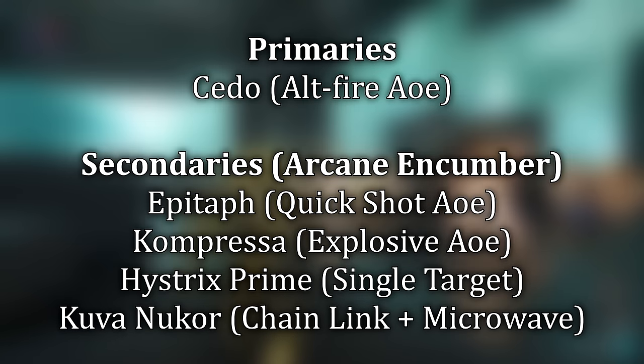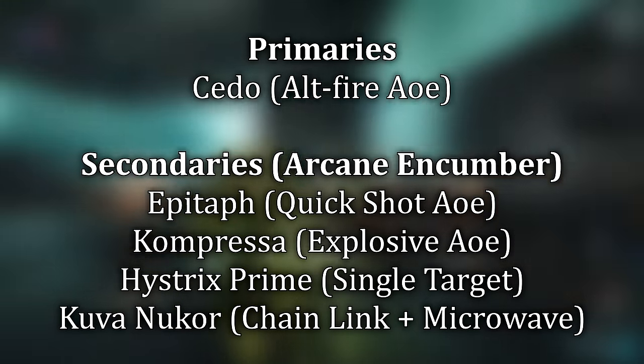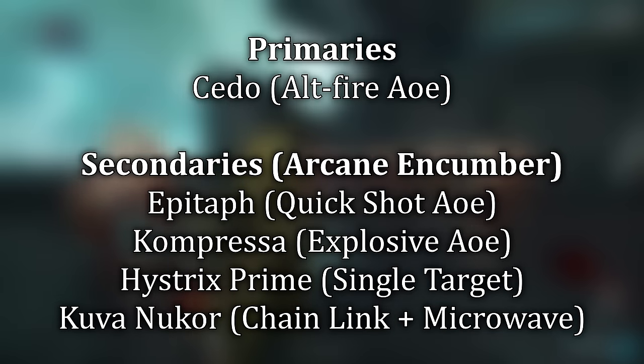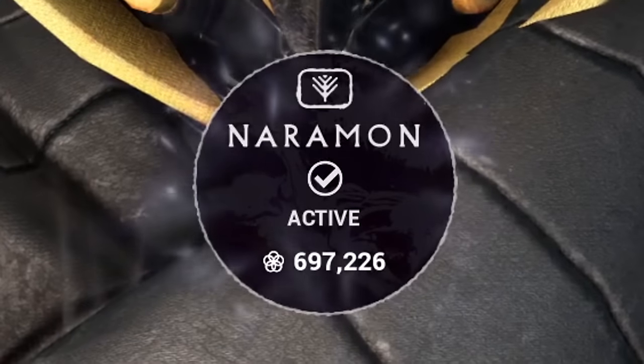On screen are some other primers you can take and use. They're relatively similar builds to try for yourself if you don't own the Epitaph. Our choice of focus school is going to be the Naramon focus school, which will help you with quite a few selective perks.